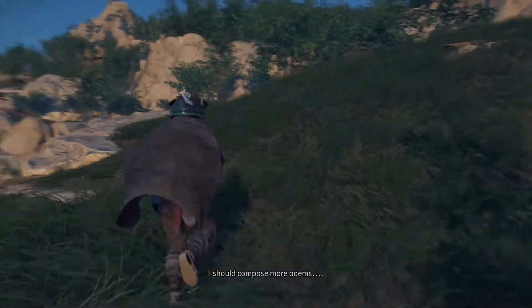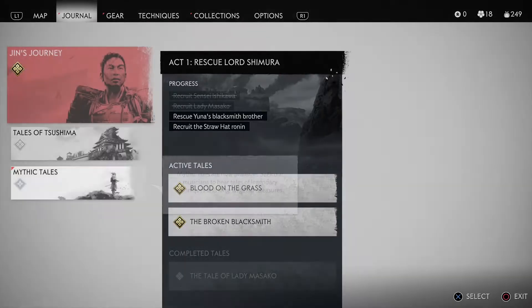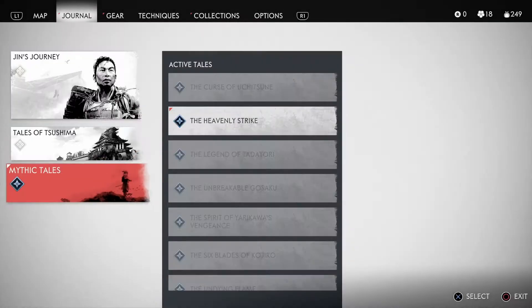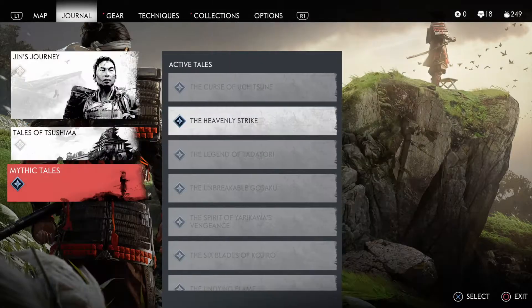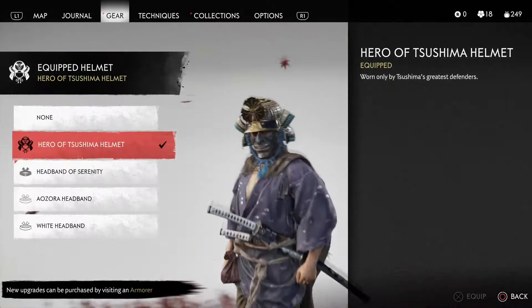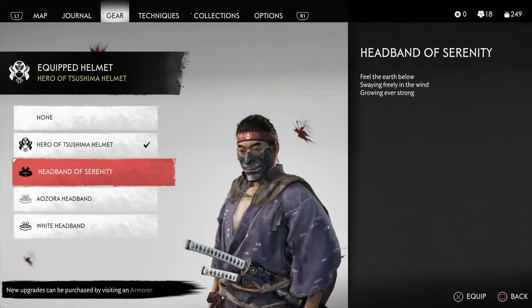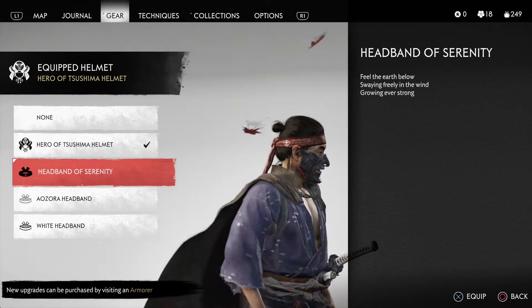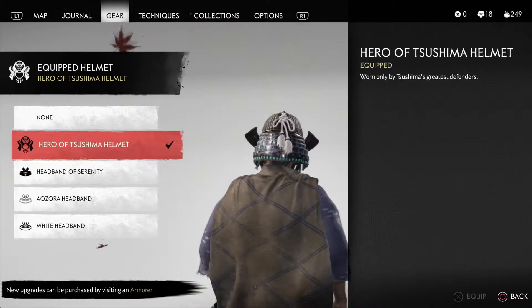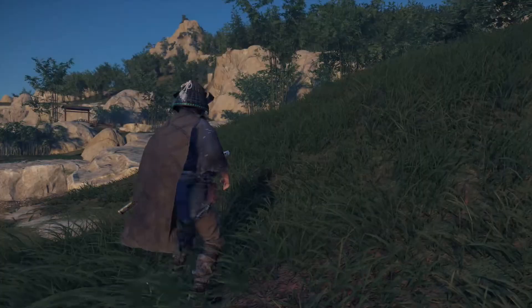We got a headband of serenity. Mythic tales are now available — seek out musicians for tales of legendary techniques and long-forgotten treasures. The Heavenly Strike is waiting for us. That's actually not a bad looking one — probably the best looking one we've gotten so far. It looks like you're gonna go to the gym and work out.